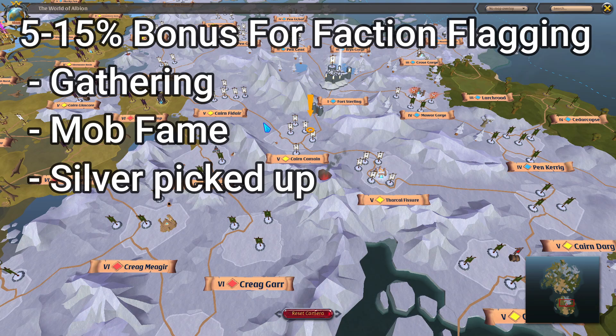The bonuses apply to gathering as well as clearing mobs. So if you want to do open world farming in yellow zones or red zones, being faction flagged will give you significantly more points. If you want to do open world mob farming in yellow zones, I highly suggest faction flagging and trying to get that 15% bonus — it's really good for helping you level up and get your stuff done.